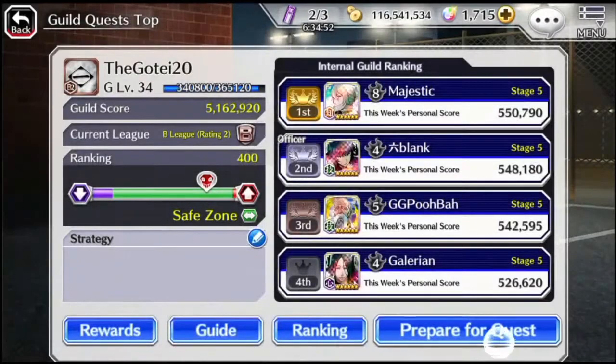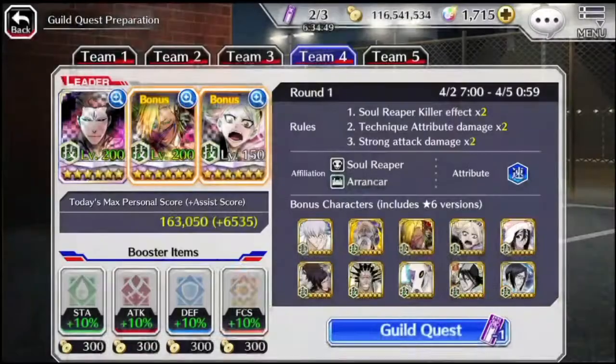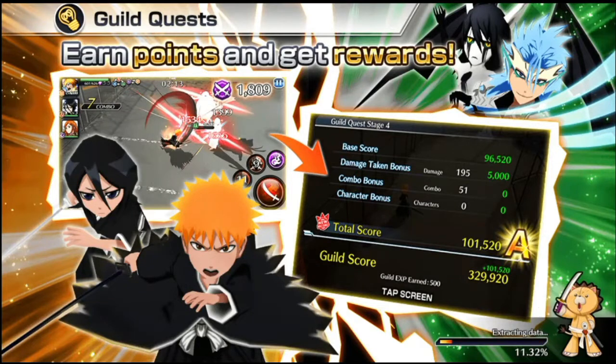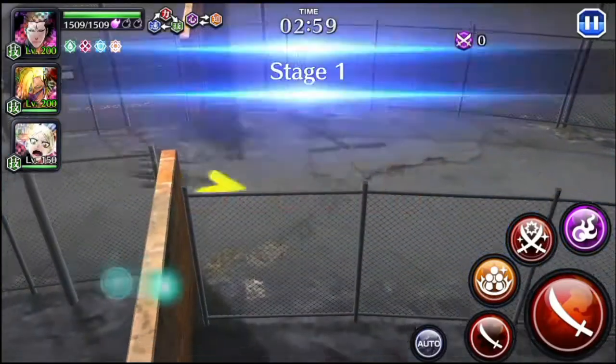Alright we're at 401, so we're going to do it again. I'm applying all my boosts. This is the way I like to do my guild quests — if my main character isn't part of the bonus, I'll put two bonus characters in even though I won't use them, which gives me extra points. I think it's 2,000 points per bonus character.